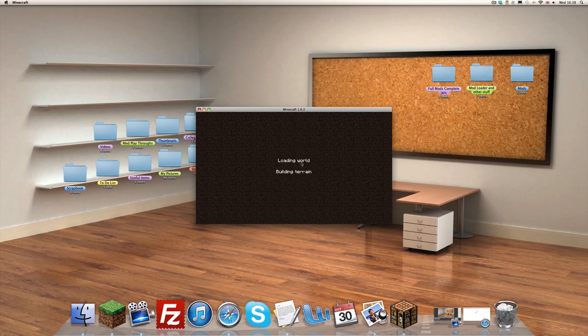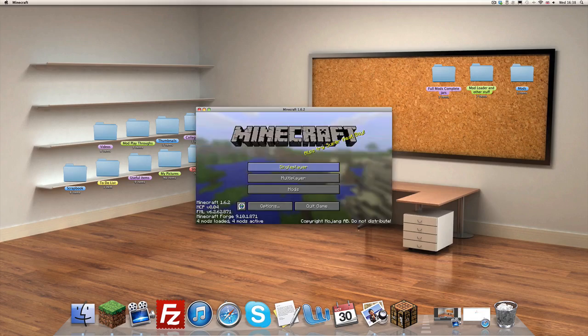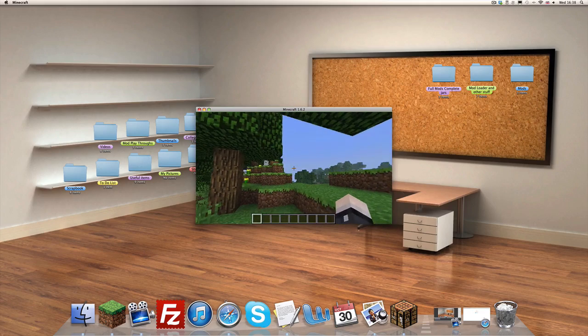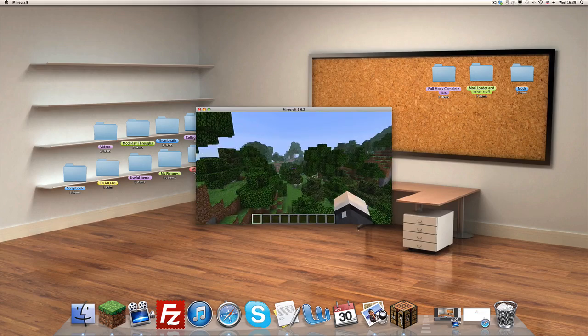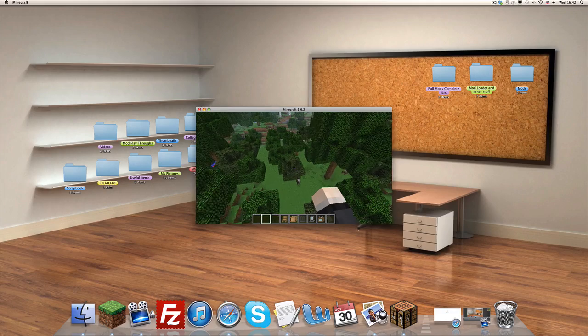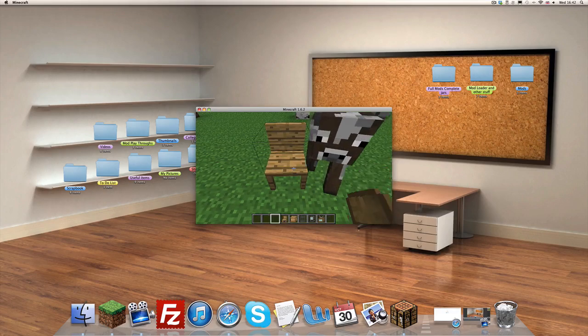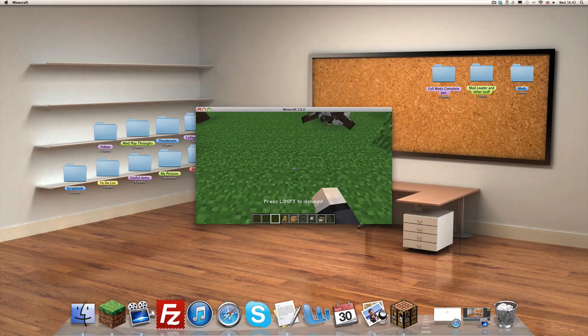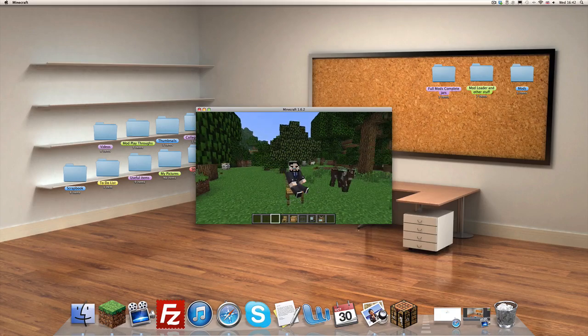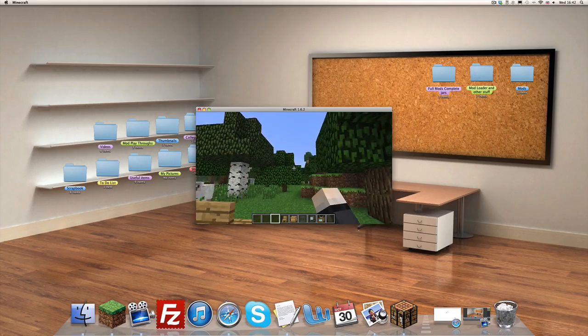Just to prove it works — because if I didn't prove it worked, you'd send angry messages, dislike the video, and unsubscribe. So I'll prove it works with my character. This is Thomas Ladd, this is my skin, I made it — I used bits and pieces from other skins, but don't hate. There's all the lovely stuff. Let me place a wooden chair. Bam! You can actually sit in it — left-shift to dismount. That's pretty cool.